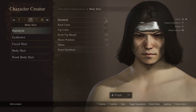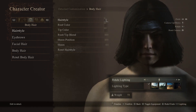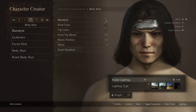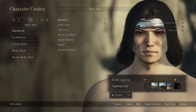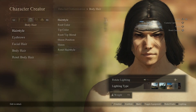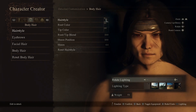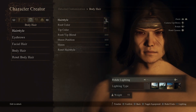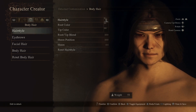I want to show you guys the lighting. If you change the angle of the lighting, these are the kinds of effects you get. You can even change the time of day or the lighting types. I think this is one of the coolest ones here — let's leave it on there.